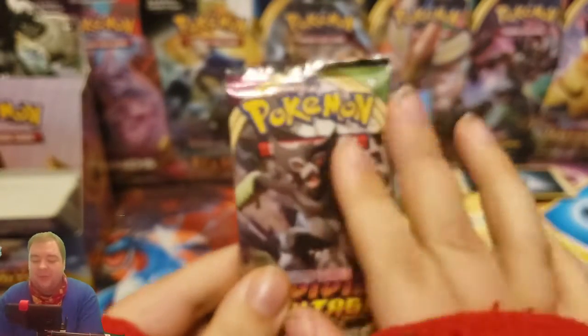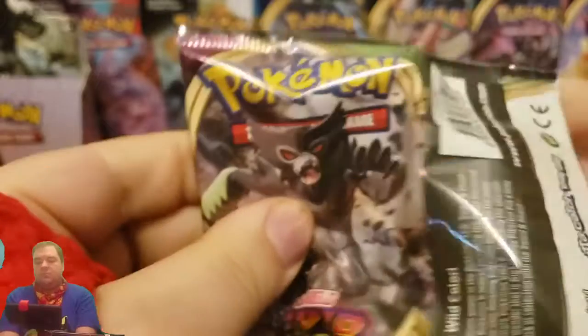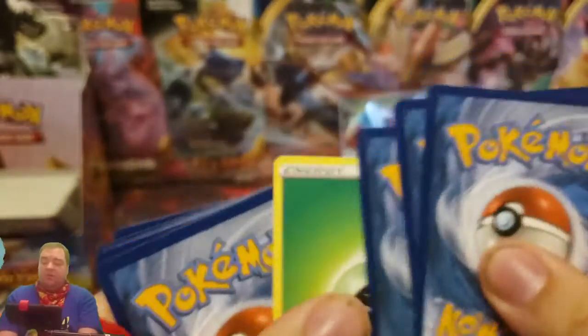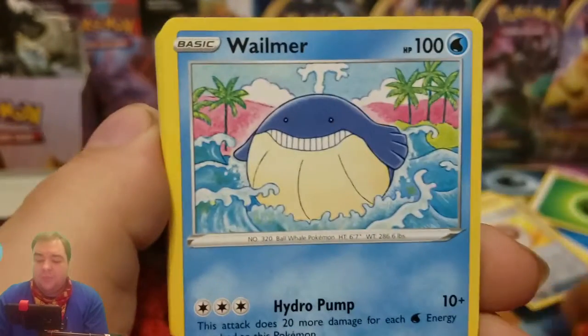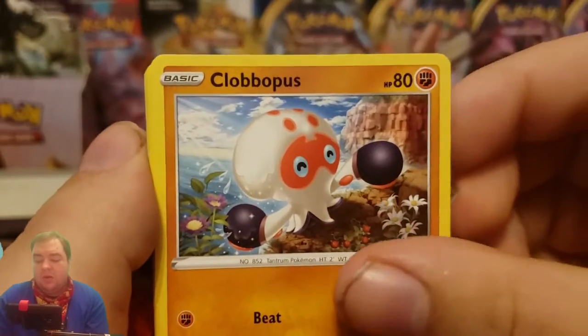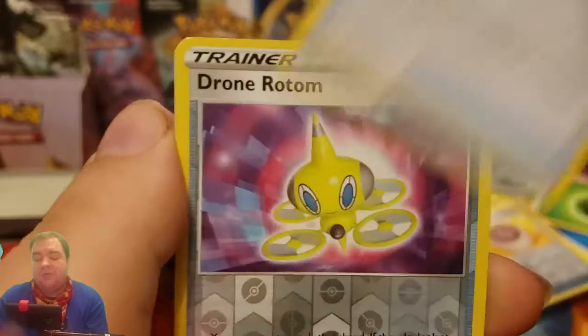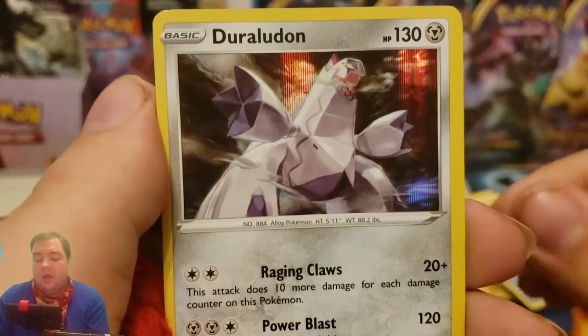All right, last pack — can we get some last pack magic? One, two, three energy, one and two. We had a Whismur, Drilber, Wilmer, Cotney, Coptipus, Pterothorn, Dusclops, Rocky Helmet, Drone Urtum, Reverse, and a Duraludon Hollow. Oh, not bad.